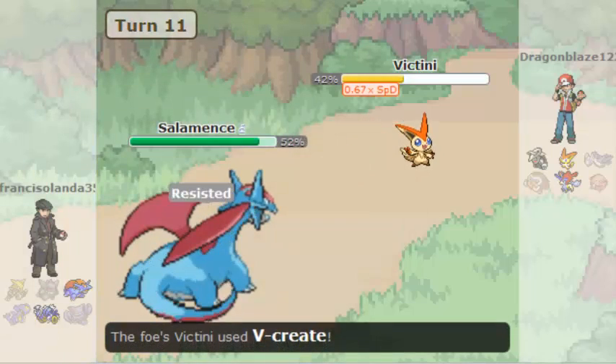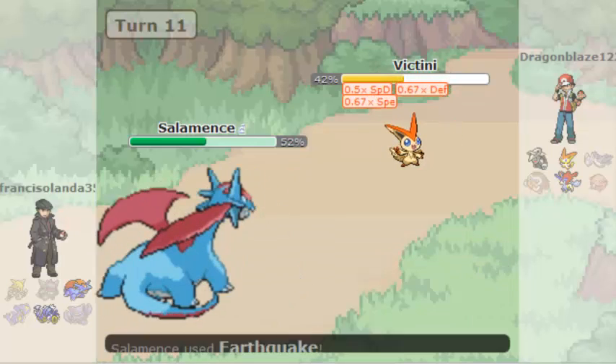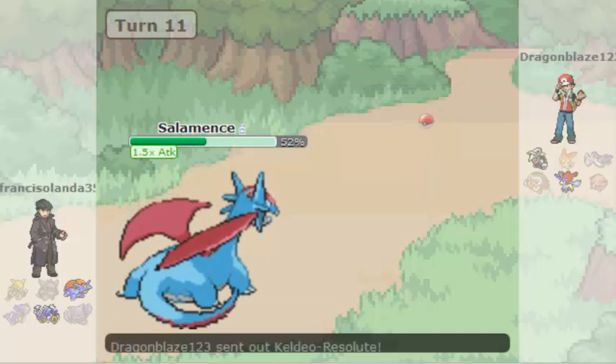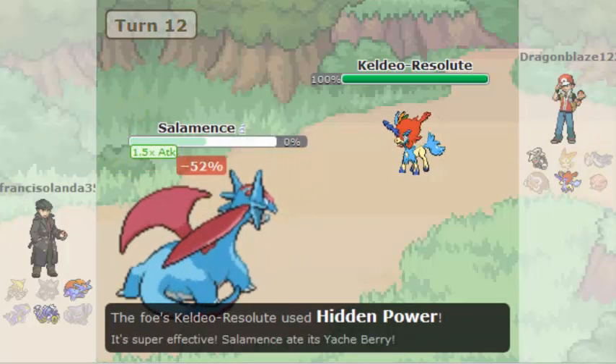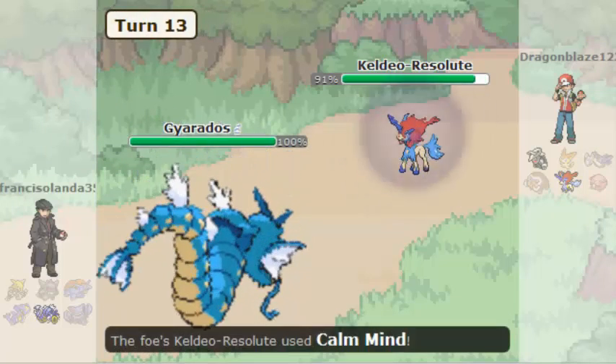Next one is Mamoswine again, and Salamence is going to use a move on me. Salamence uses Earthquake. That's a good game for the next one. The last one is Tornadus-Therian, and then he uses Hidden Power — my Salamence is down and he doesn't move against me. The last one is Gyarados.